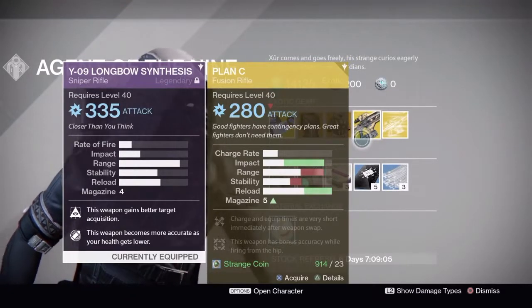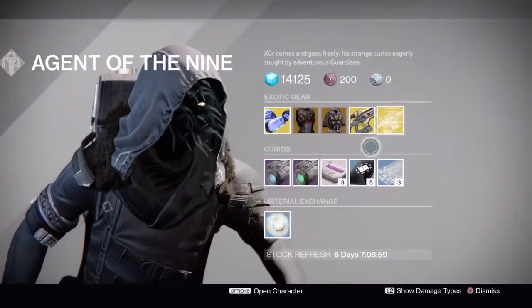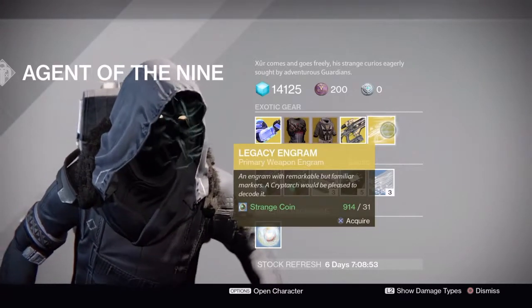Patience and Time — I really suggest it. Try it out, it's a really good fusion rifle. Legacy — I don't recommend that unless you want something like a Thorn, but I'd wait and save your Strange Coins. Just wait till Rise of Iron drops because you'll be able to get a quest for it.